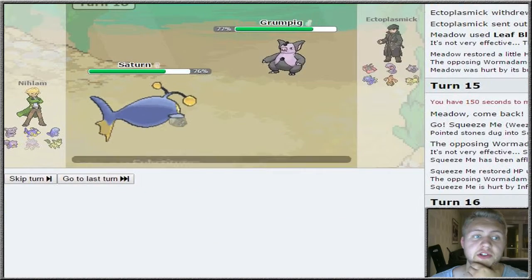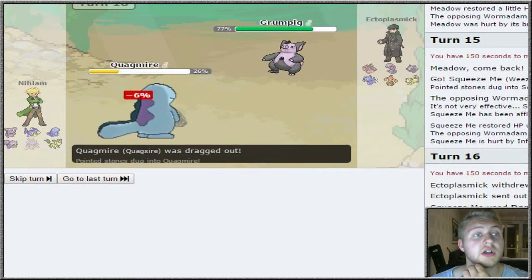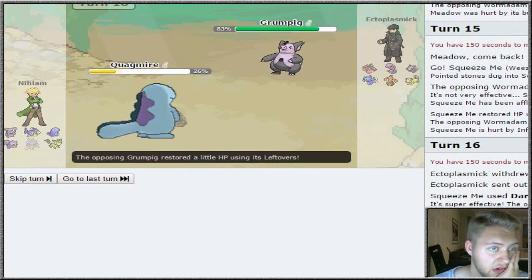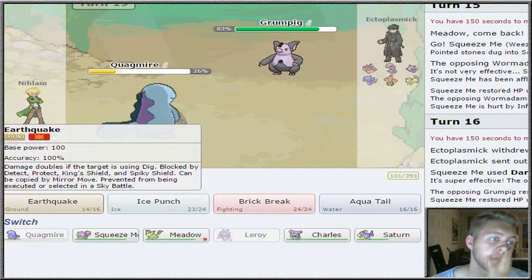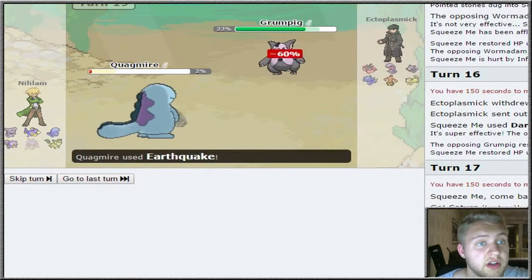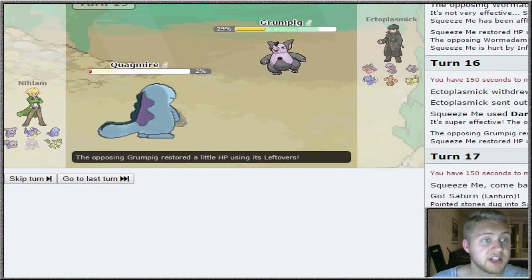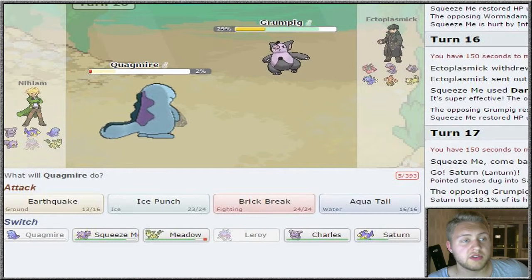I'm actually gonna go for Substitute here - I just want to see what he wants to do. He goes for Whirlwind and drags out Quagsire. I'm just gonna go for Earthquake. He actually lived and he's at 60%! But we're gonna go down next turn - I wanted to kind of save Quagsire to heal up with Meadow, but now it just doesn't matter.